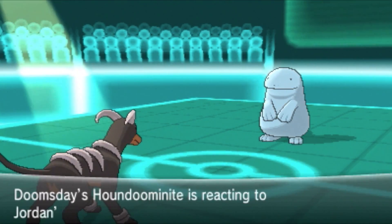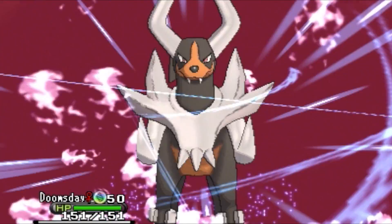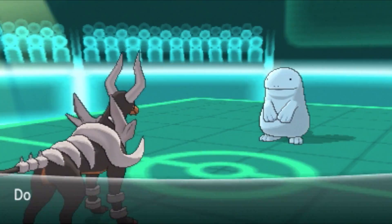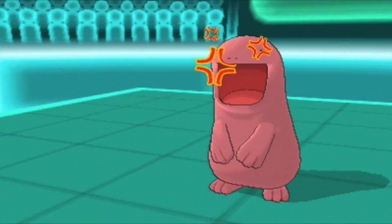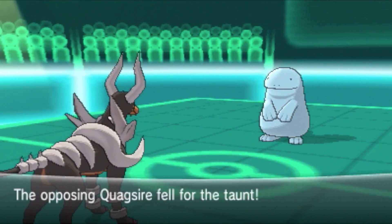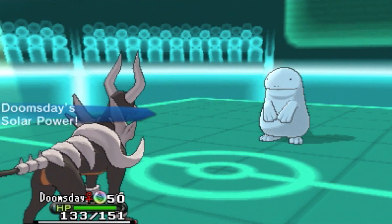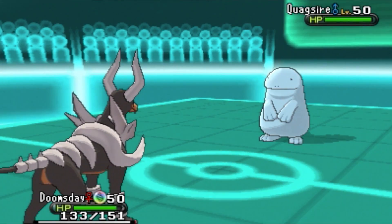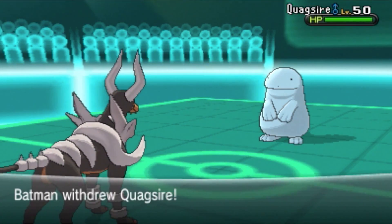Houndoom — of course. I'm going to Mega Evolve and use Taunt. I completely forgot about the ability change — it's Solar Power in the sun, which is good but also bad — you'll see why in a moment. I go for the Taunt. Quagsire cannot use Toxic, Stockpile, or Recover — only Infestation. I know he's gonna switch, so on the predicted switch I'm going for Nasty Plot.